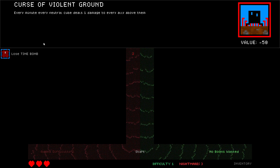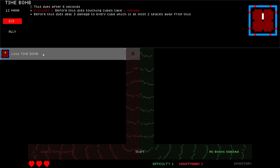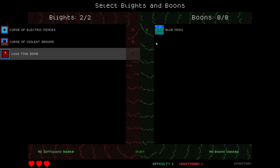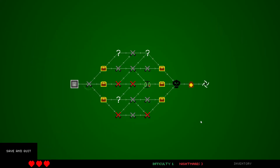Every minute, every neutral cube deals one damage to every ally above them — that's kind of rough. Lose Time Bomb — this dies after six seconds. I don't mind losing that Time Bomb. Yeah, I don't like Time Bomb very much. It's a 12 cost, 2 HP, explodes. In theory you're supposed to incursion over the enemy and then drop bombs on them, but bombs are like a crappy thing to drop for 12 mana. No added difficulty — easy game, let's go.